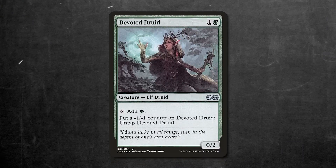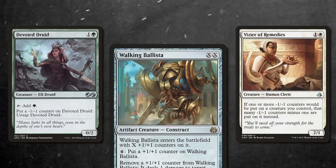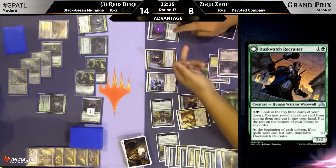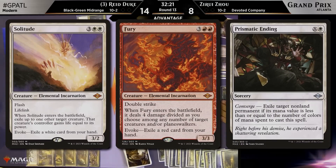Devoted Druid was a classic card in Modern, used to make infinite mana alongside Vizier of Remedies to cast Walking Ballista for X's a million. But with the printing of so much creature removal and ways to prevent the combo, Devoted Druid vanished. Two new cards have now revived the archetype.